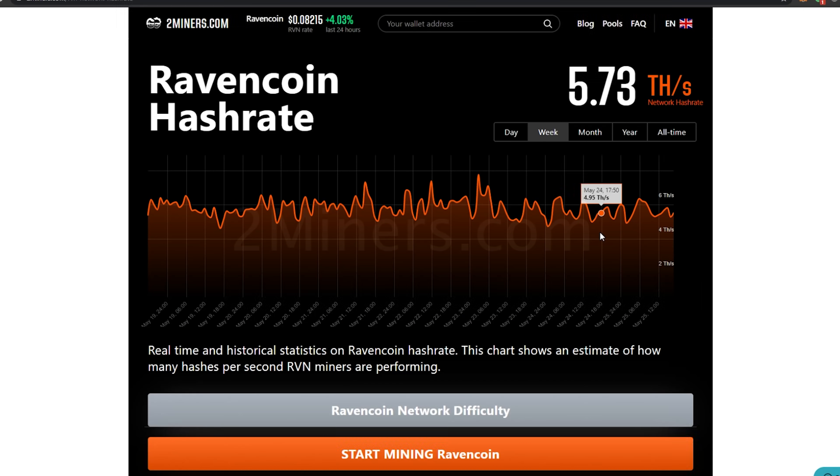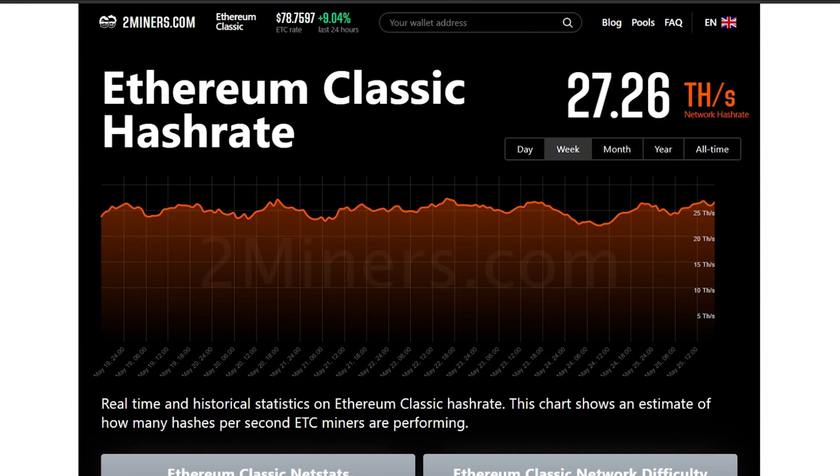Looking at other networks, we're seeing the same kind of effect. Ravencoin has really pulled back in price and we're seeing about five terahash total network, down from a peak of about 11 terahash - down about 60 percent. When you look at its peak price of around 27 cents and now back down below 10 cents, this is really reciprocal. Ethereum Classic, holding pretty well at about $75, is retaining about 26 terahash total network, down from its peak of about 33 terahash when it briefly went over $175.